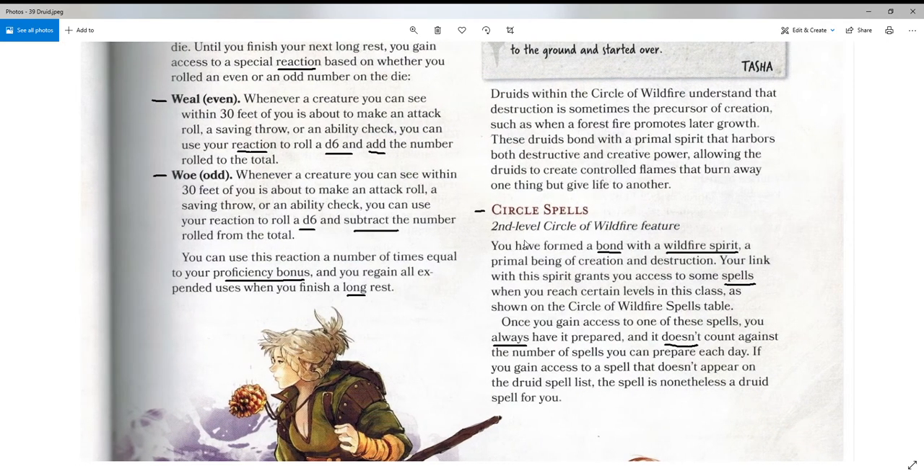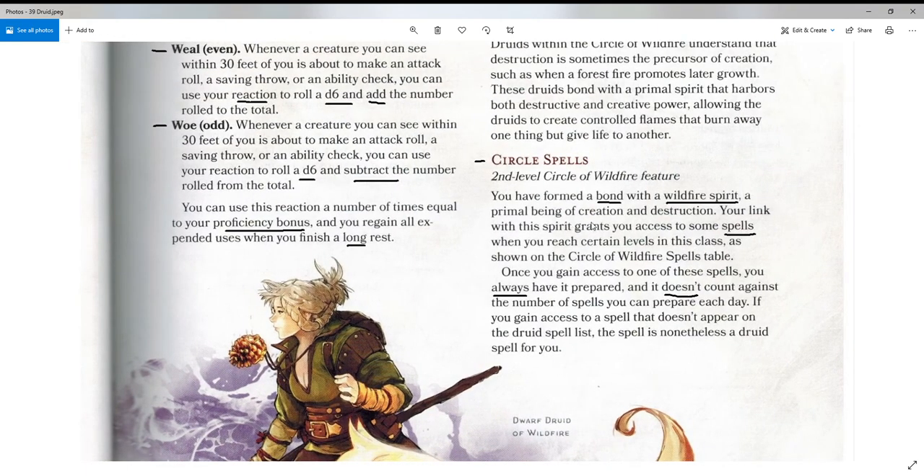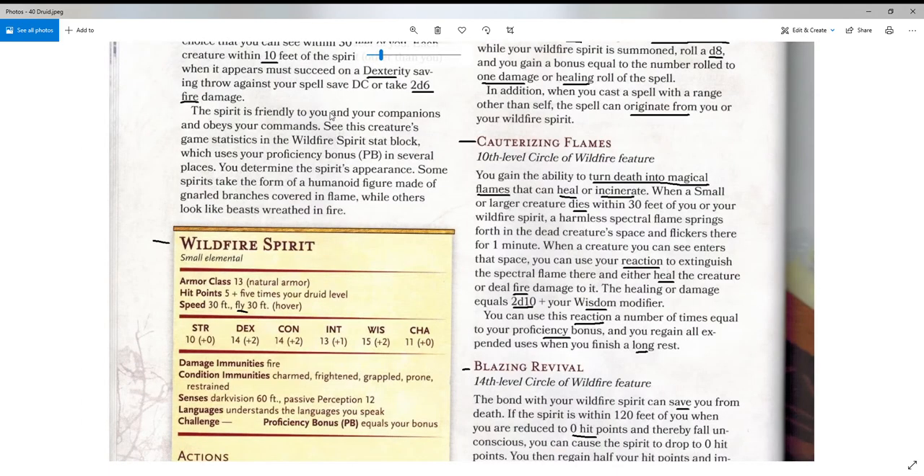At level two, we see Circle Spells. You have formed a bond with a wildfire spirit — a primal being of creation and destruction. Your link with this spirit grants you access to some spells when you reach certain levels in this class. Once you gain access to one of these spells, you always have it prepared and it doesn't count against the number of spells you can prepare each day. If you gain access to a spell that doesn't appear on the druid spell list, the spell is nonetheless a druid spell for you. Nothing unusual about that, just like we've seen with other groups.